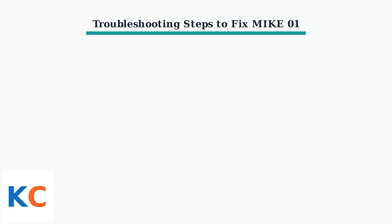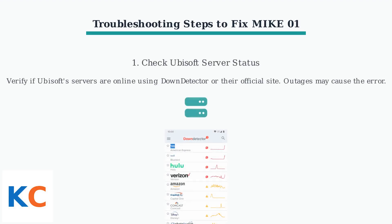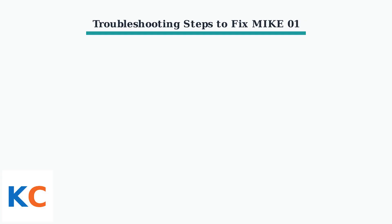Here are the troubleshooting steps to fix the MIC01 error in The Division 2. First, check Ubisoft's server status using tools like DownDetector. Server outages can trigger MIC01.